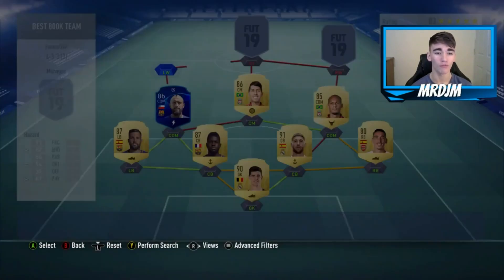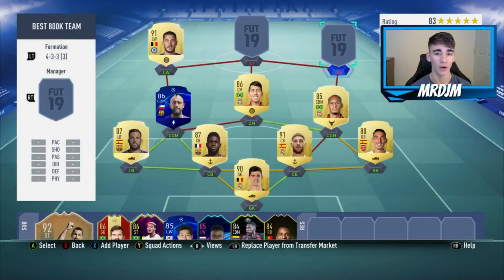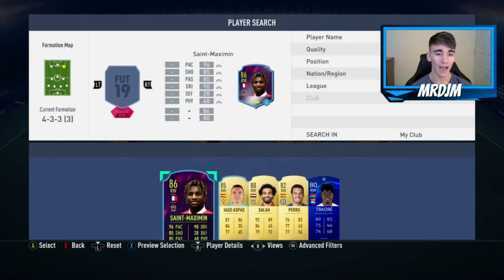On the left wing we've got the 91-rated Eden Hazard. Hazard is such a special player — one of the best dribblers in the game in my opinion, and he can create a lot of opportunities for other players as well.